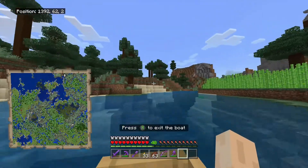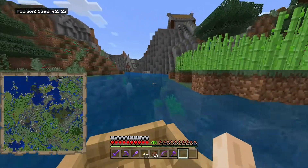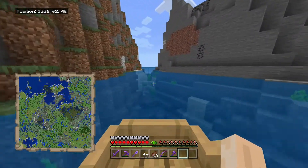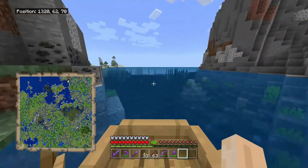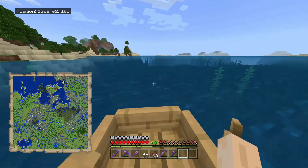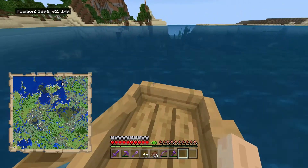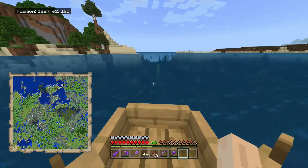We're down at our dock and we're going to take a boat ride over to the coral reef — it's just outside of the little cove here to the east. It's a pretty small one, so we're going to gather all the coral blocks and coral fans to use in today's project and future ones. We're not going to do anything with that area after this.